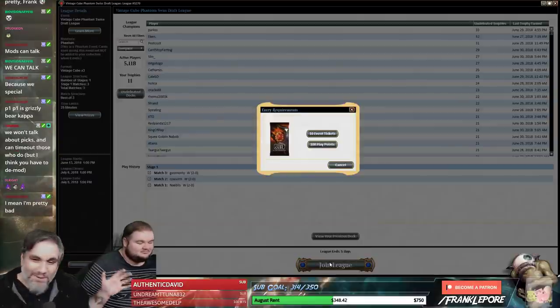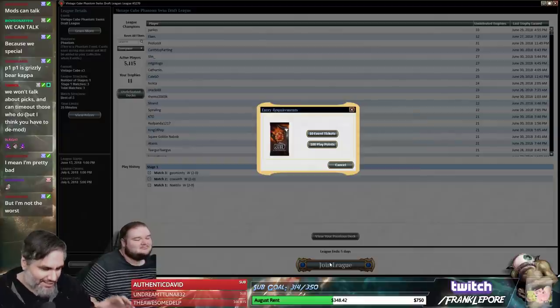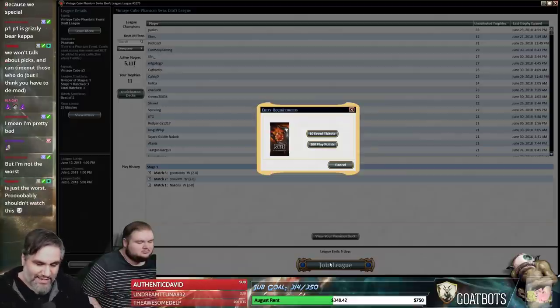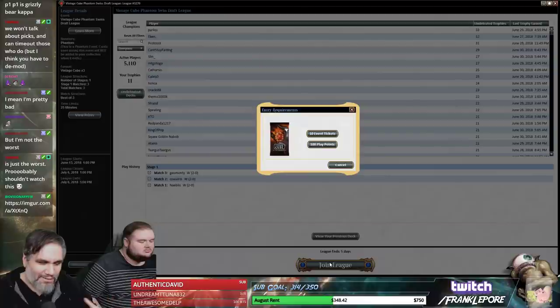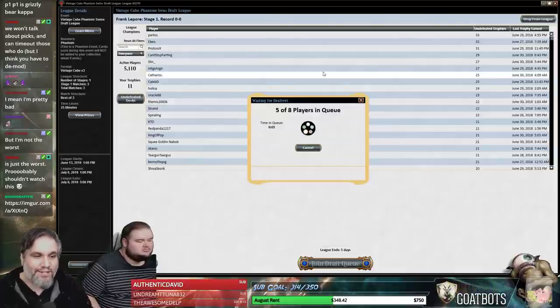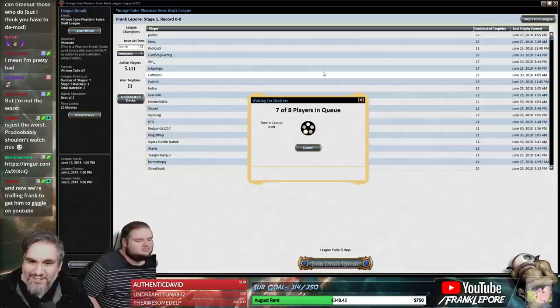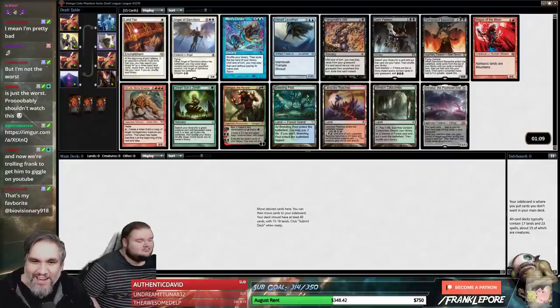Welcome back to another stipulation draft with Mike B. We're gonna do the alternating pick stipulation - we hide all the picks in Zen mode so I don't know what he drafts and he doesn't know what I draft. I'll take a card and put it in the sideboard, close my eyes, give him the mouse, and he takes a card. We won't know what the other person picked until we're done building the deck. This stip was supplied by doomsday1981 - we did it once before and it was pretty sweet.